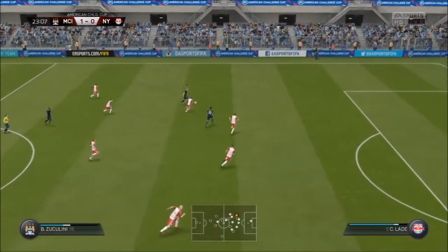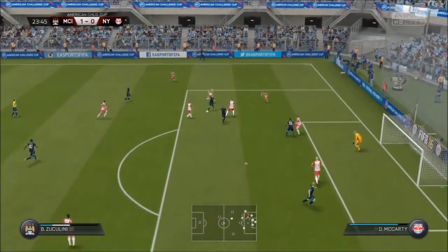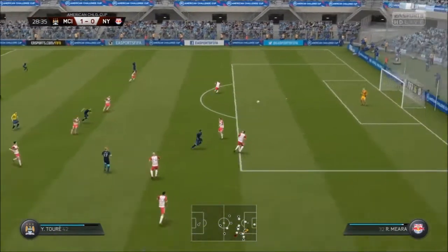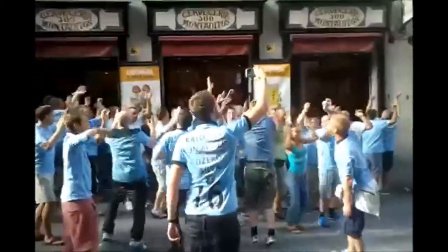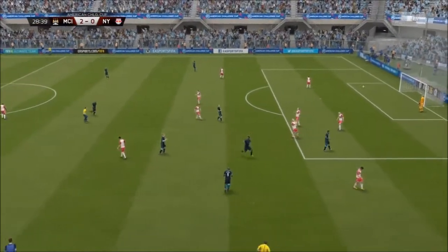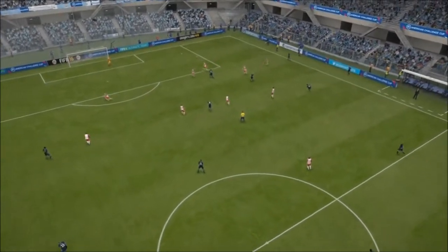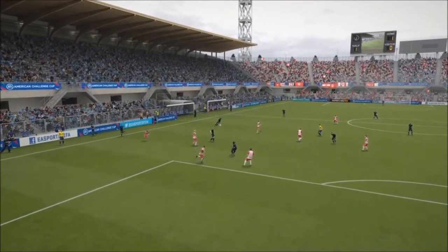That's a good assist for Zuccolini, and then he gets the fake shot, dribbles past everyone. And then — Yaya Toure — top right-hand corner, weak foot. Look at this first touch — the first touch is brilliant — bangs it. Oh, that could be my favorite goal I've ever scored. Look at the swerve. That is incredible.